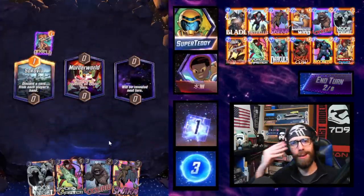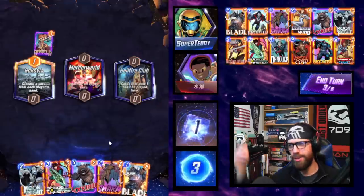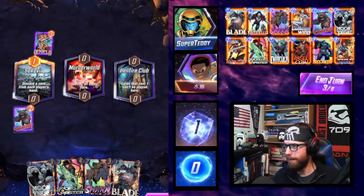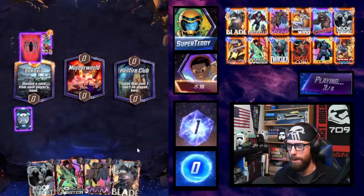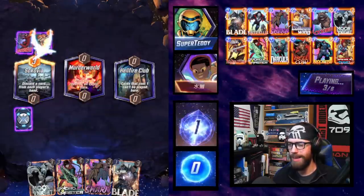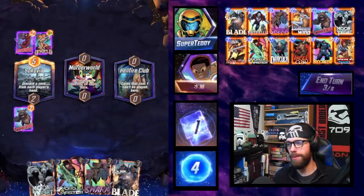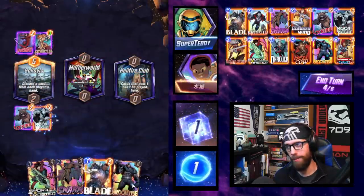We have the deck list up above. If you want to talk card substitutions or deck optimization, leave a comment down below — I read all the comments and love chatting. We're going to play Lockjaw and hope to play Moon Knight and Blade together next. The stat line on Moon Knight is not great for staying on the board, but his ability is really what we're playing him for.